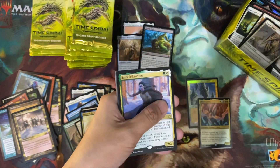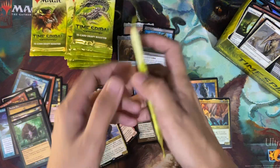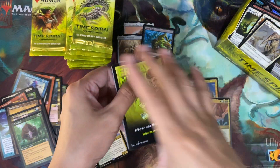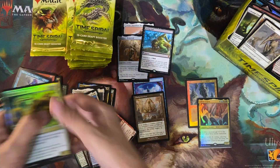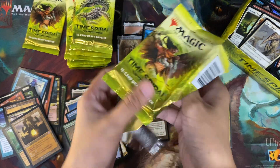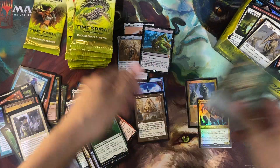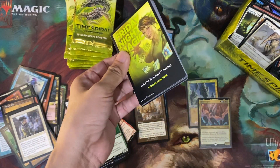I know there are some sets where the foil versions are actually cheaper than the non-foil versions because of the collector booster boxes and the not-so-good printing of some foils. Like Kaldheim had some pretty bad, really dark foils. I don't know if it's the same for all countries — maybe that's just the cards printed in the US or in Japan, for English language at least.